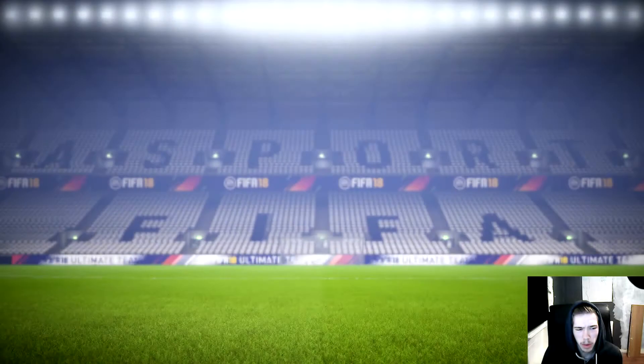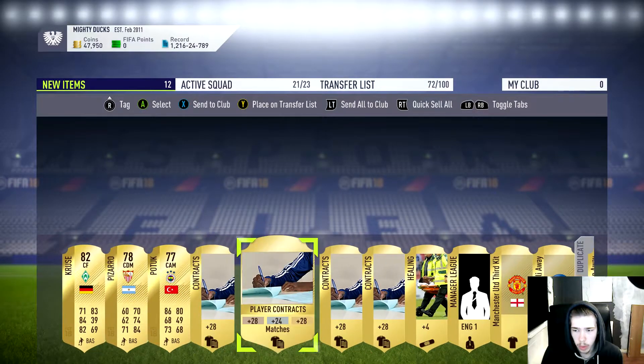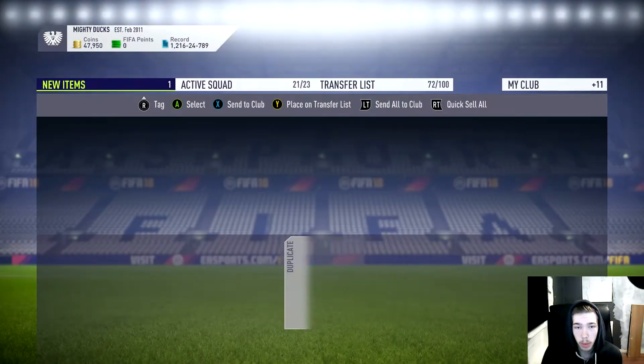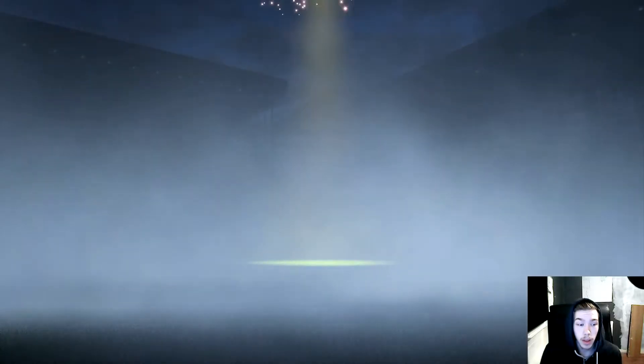I don't really know, they went to get gold. Well, the 82s helped because they got new icons out, so the 82s helped so we can get the loans. But hopefully we've got someone good in these packs though.